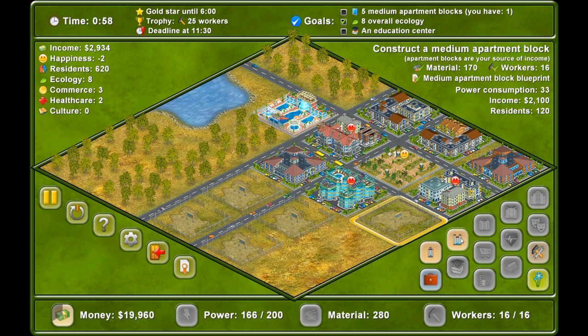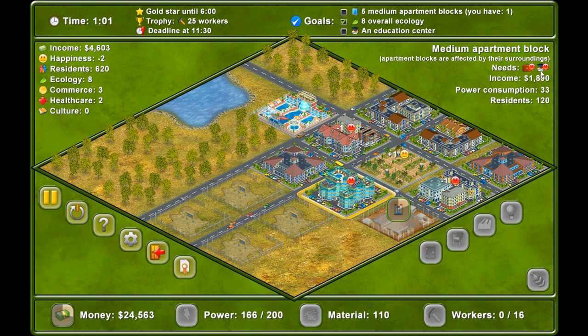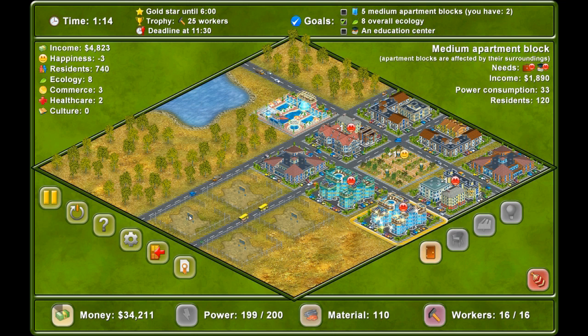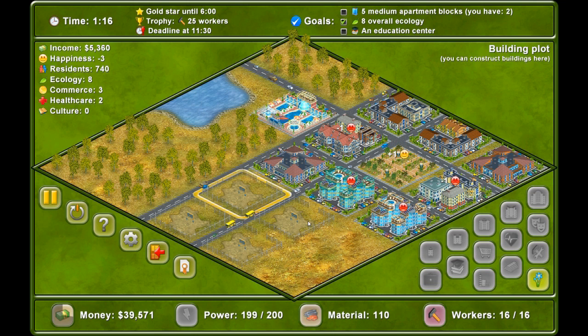This one here — he's happy because he wants an office and an education centre. But he doesn't need to be happy, he just needs to pay his money. We need 5 medium apartment blocks — we have 1, there'll be 2 in a moment. Here's a thought: we'll put a park here and then do 1, 2, 3 up here.